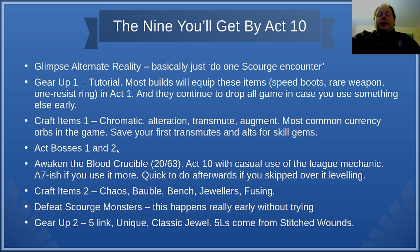Act Bosses 1 and 2 are just gatekeeper encounters. You've got to kill Kitava in Act 5, kill Kitava in Act 10, and kill everything in between as well. This is just a little progress meter through the core storyline — something that's there to give newer players a sense of how much scope there is to the game before they get to maps.